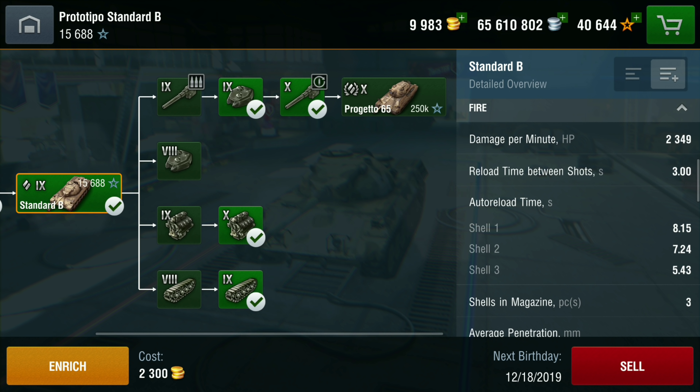Shell one reloads in 8.15 seconds, shell two in 7.24, and shell three in 5.48. Remember you shoot shell three first, so shell three with the three-second intraclip delay is actually 8.43 seconds — meaning it takes longer to shoot just the first shell than just the third shell.